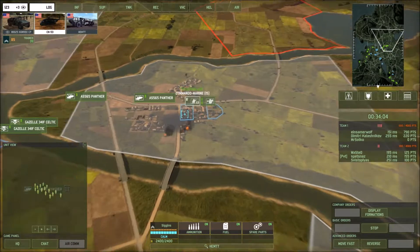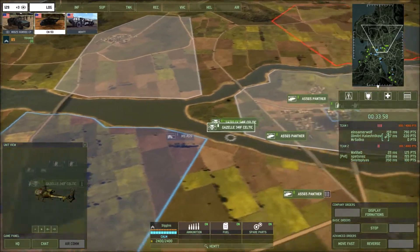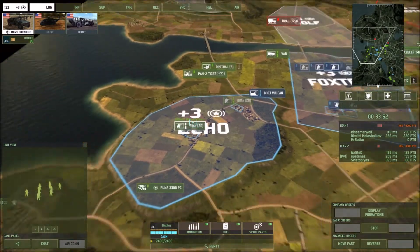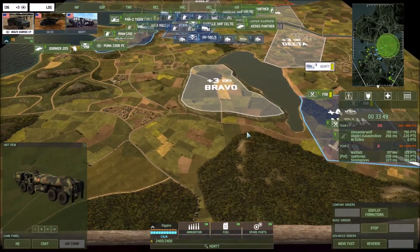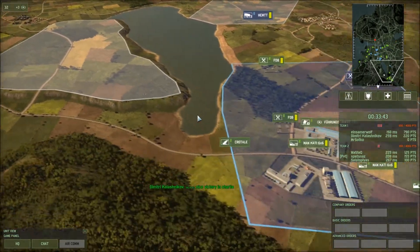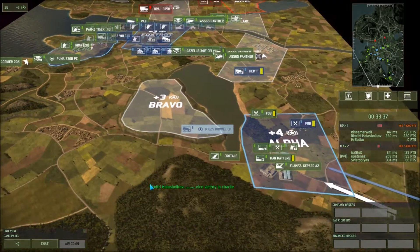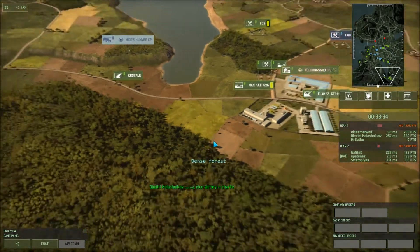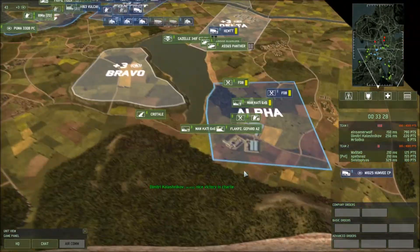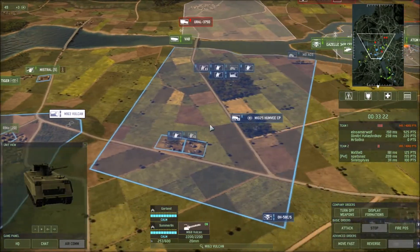My ally is in Charlie but doesn't have it captured — he doesn't have a CV in there, a command vehicle, so it's not officially captured. In destruction mode, when you have these captured, you gain income at a faster rate. My ally over here has Echo. People often fly things around and put units in other spots. You can fly recon around and put some recon on a hill so they can see the enemy base — if you have artillery back there, they can see it, and then your artillery will be more accurate when firing at their artillery. There's quite a bit of strategy involved.